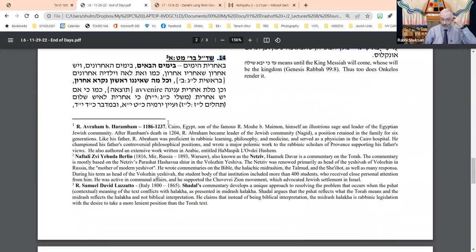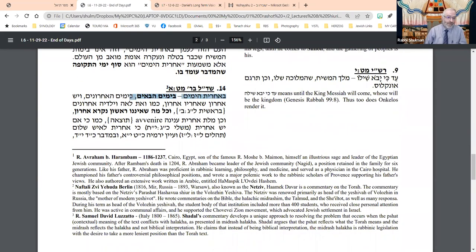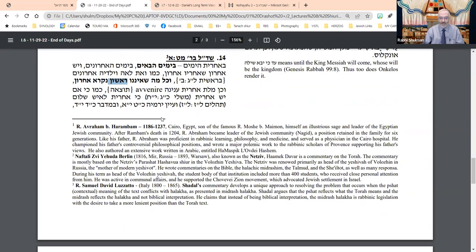Shadal — Shmuel David Luzzatto — 19th century scholar, similarly says Acharit HaYamim simply means 'the days to come,' or 'the days that are next,' meaning Aharon. There is next and there is next after next. For example, Leah and her children are described as 'Leah be-yeladah acharonim' — that Yaakov placed his children in sequence and Leah and her children after them. And the word Aharon doesn't mean last, it means next. Whoever is not first is next.